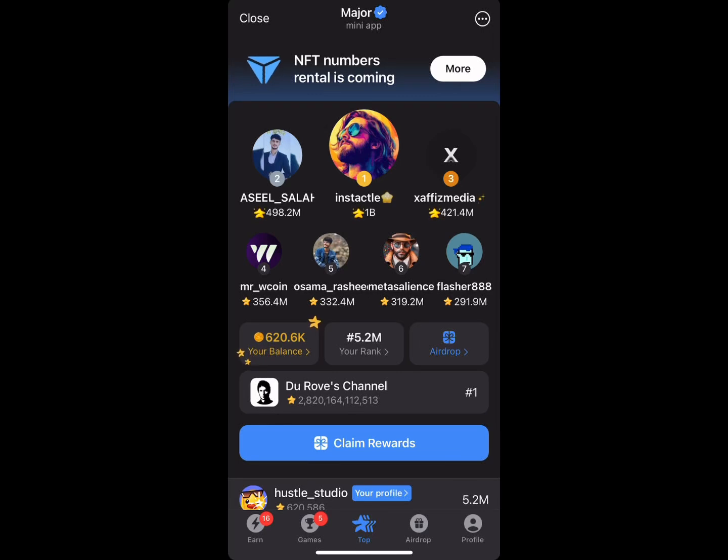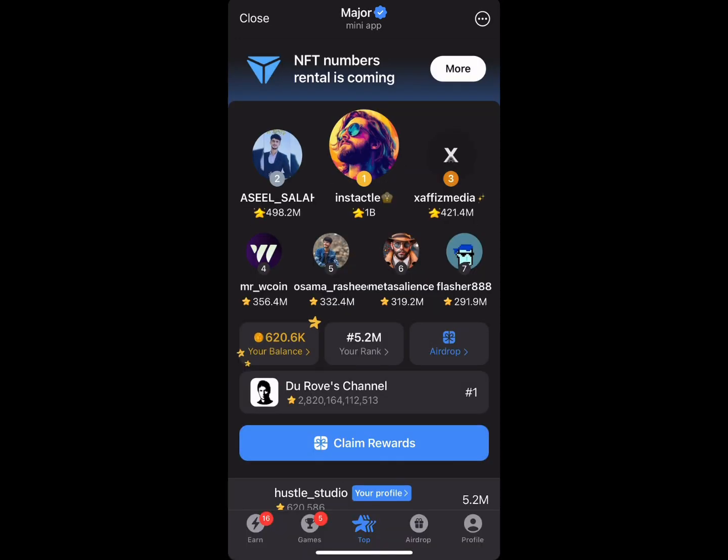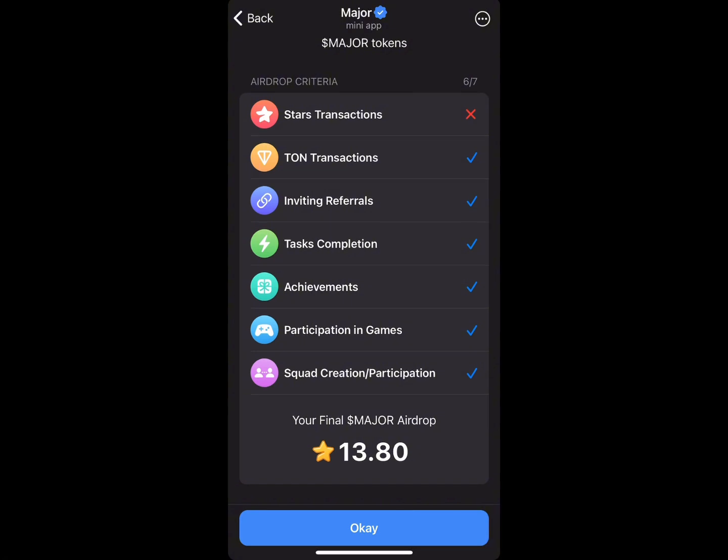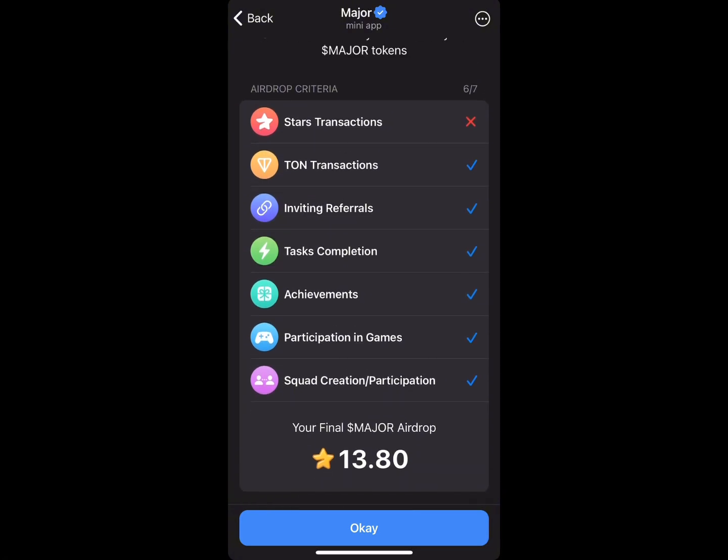The Major airdrop is finally here. You can check your location by clicking on 'Claim Reward.' If you open your Major account, you will see 'Claim Rewards,' or go to the airdrop section to check your airdrop allocation. This is mine — I was given 13 Majors.